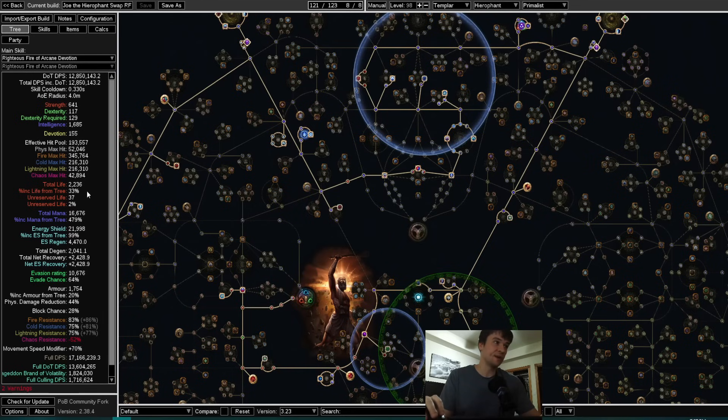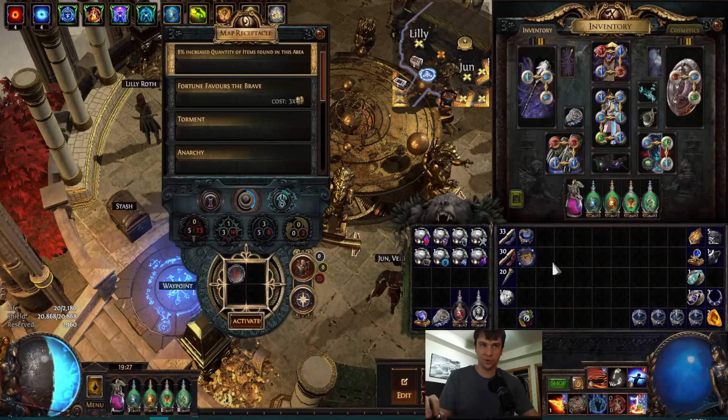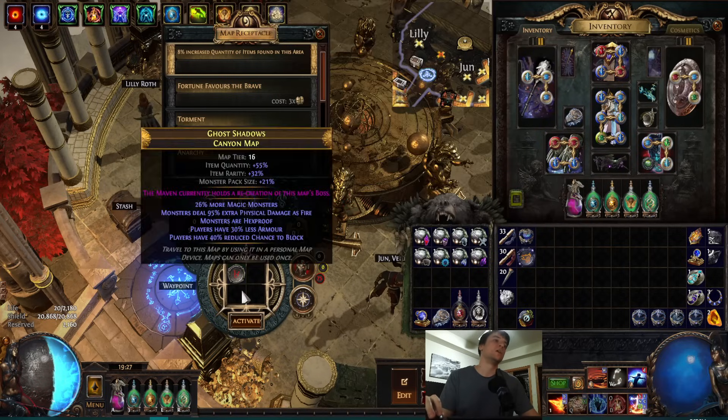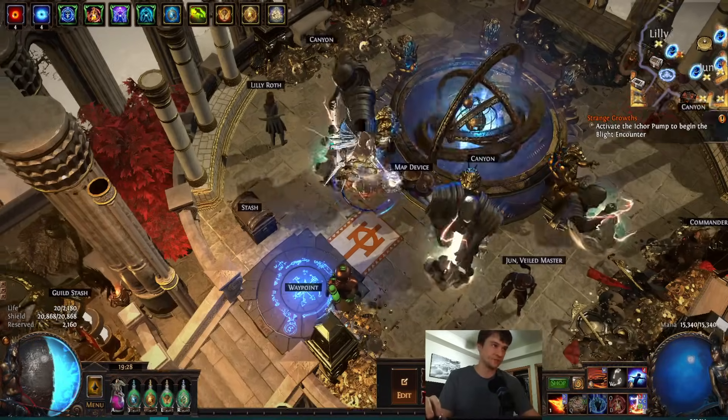This setup still has 22k energy shield and 16k mana with 17 million in the righteous fire setup and a quarter billion in the swap setup. This is one of the most end-game number profiles you'll see for 126 divines. You could probably downscale it even further, but I didn't want to make too many concessions.